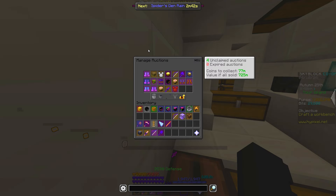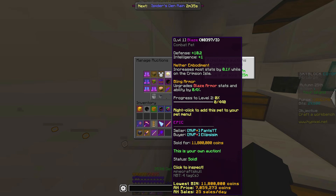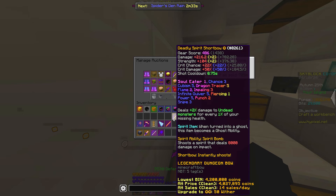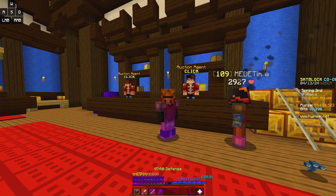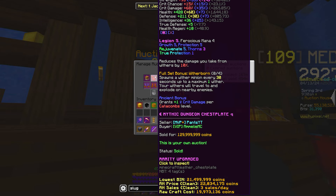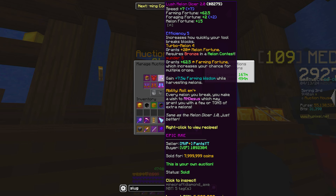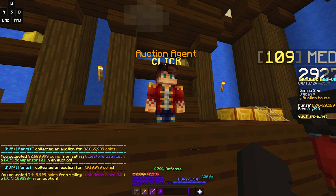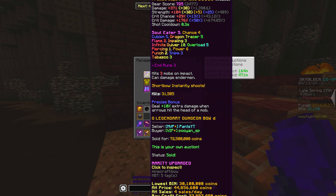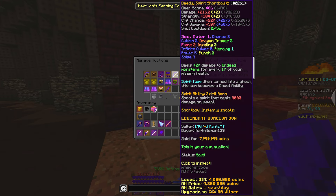We have 51 million coins to claim because our turtle sold, as well as our Sorrow chestplate and Epic Blaze pet. However, I still have to list up the shortbow, personal compactor, and bat artifact. It is a new day, so let's start it off by checking the auction house. We've got a Legion 5 8-star Necron's chestplate that sold, as well as our Sunder 5 Melon Dicer and Manapool mana regen Glowstone Gauntlet. The Juju sold for big monies, and don't forget about the bat artifact or Spirit Shortbow — it's not much, but it's honest work.